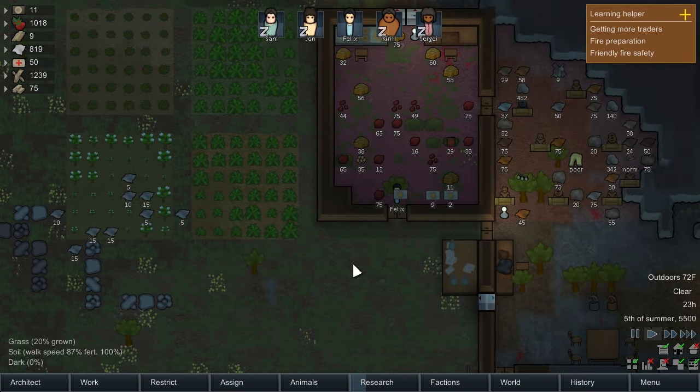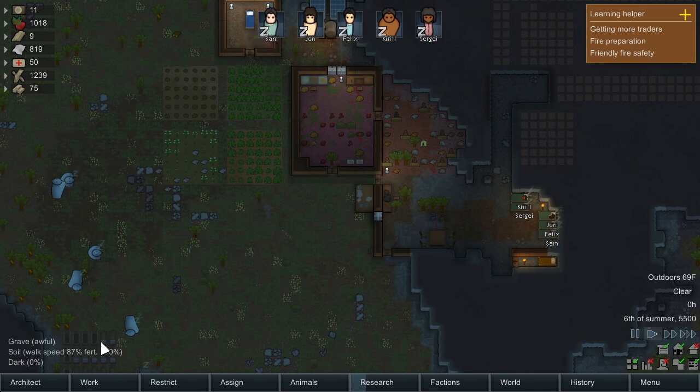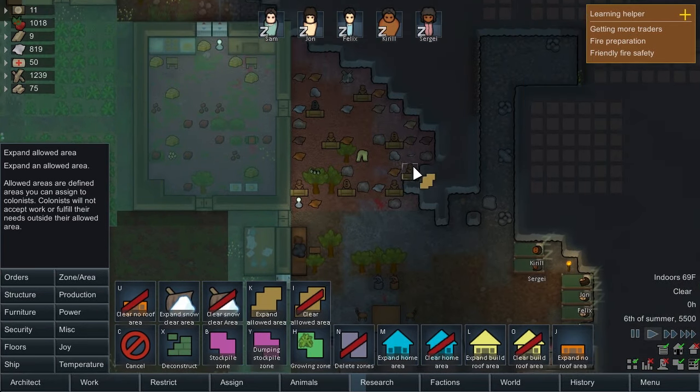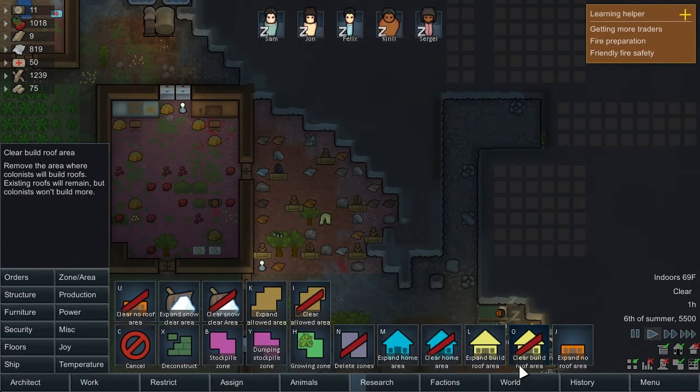So what I want to do first is make an area just for him. Let's go to restrict, manage areas. We'll make a new area and call it Felix's area. We'll set it to just right here — up into the hospital area, the eating area, the freezer, the food, the dining area, the storage. We'll expand allowed areas — there we go — Felix's area. Include the hospital, all of this, and make sure he can play horseshoes too.